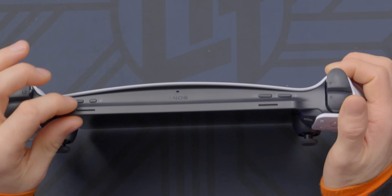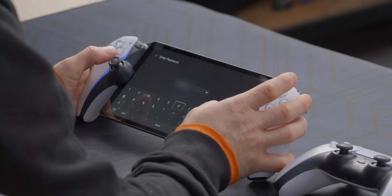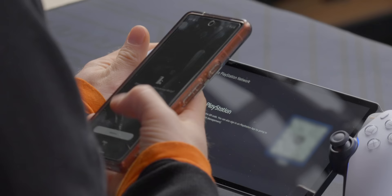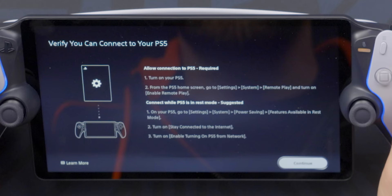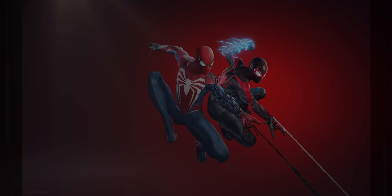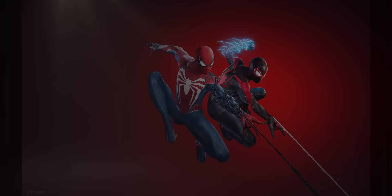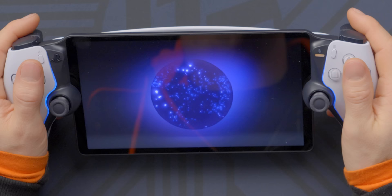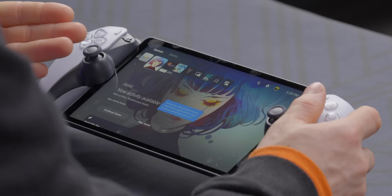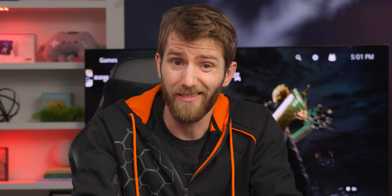Setup challenge begins now. Power on, select English, enter the Wi-Fi password, approve the device connection, select a PS5, and allow the connection. Settings, system, remote play — and it turns out it was already on. Hit X to connect, and okay, it worked. Overall, not as smooth as it could have been — not a huge fan of that tiny 'press X to continue' indicator in the bottom left — but we're completely set up and ready to game in just three and a half minutes.